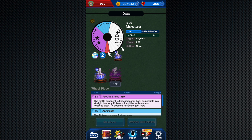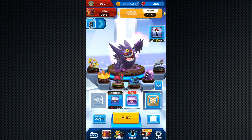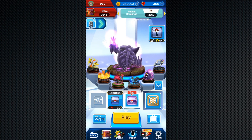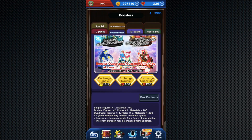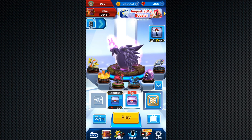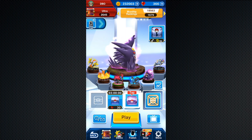Another thing is that for whatever gems you've used, they're giving gems back along with some booster tickets. I personally got 11 booster tickets, and from those 11 tickets I got one UX figure, which I thought was nice because it'll give attack support to three other Pokemon.